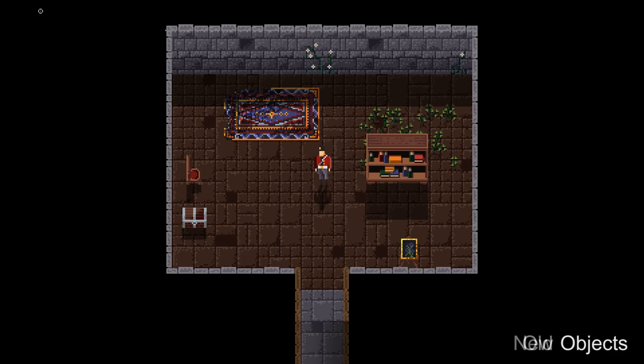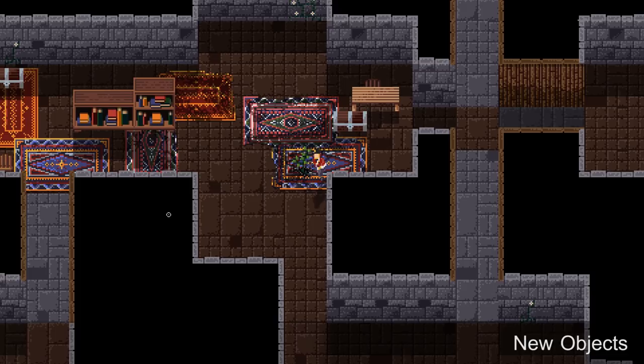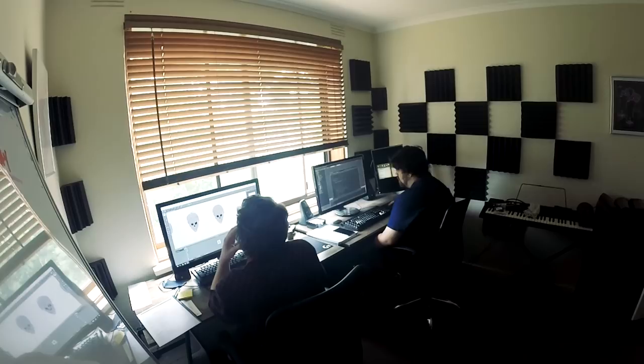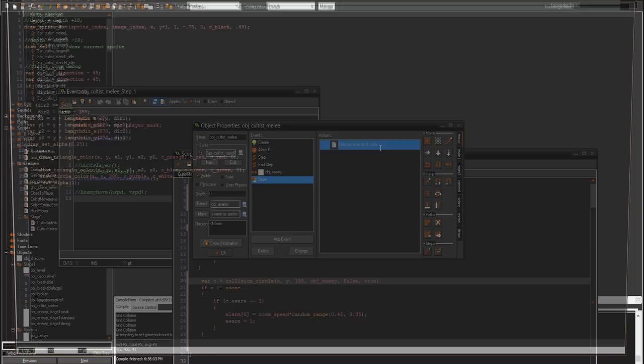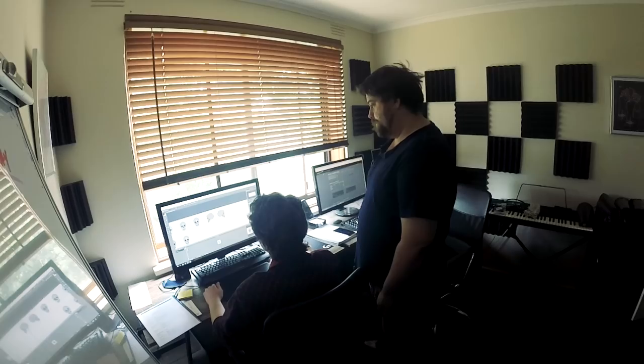Mike is doing a great job of teaching me different aspects of game creation. I spent one day this past month looking over his shoulder while he implemented some particle effects and weapon sprites. He's very patient and took time to explain what he's doing and why, and when I started to get a grip on the process he'd stop and ask me what to do next to make sure I was properly understanding. I'm not going to jump in and start coding anytime soon, but I'm slowly starting to understand how code works and can look through Mike's code and work out what's going on.